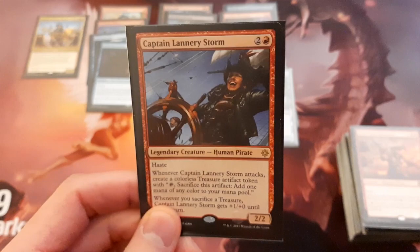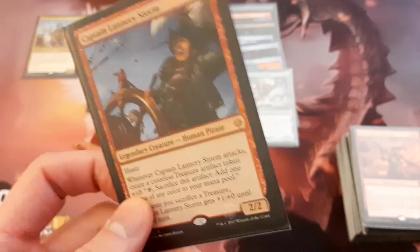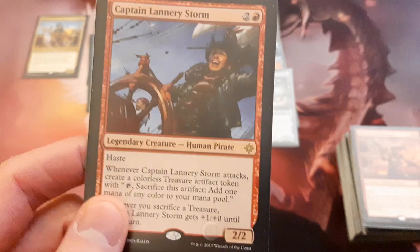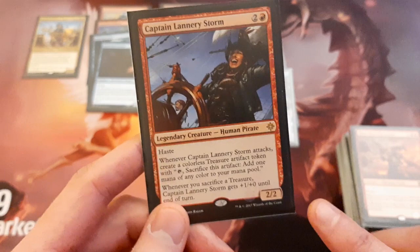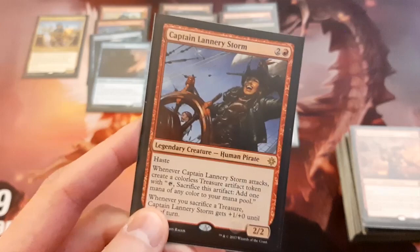Captain Lannery Storm — another one of my favorite pirates. I've tried playing it in so many decks in Standard and Historic and always been surprised it didn't see more play. It's a 2/2 for 3 with haste, a pirate. Whenever it attacks you create a treasure, and whenever you sacrifice a treasure it gets plus 1, plus 0 until end of turn. What I really like is that it gets you a treasure right away because of haste, and it makes the treasure when it attacks — not when it deals damage — so if you need to, you can just attack this into something to get a treasure. Also, the plus 1, plus 0 triggers whenever you sacrifice a treasure for any reason, including for other abilities, since treasures are artifacts.